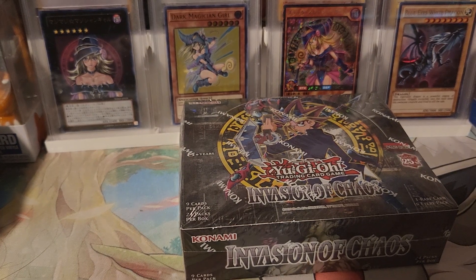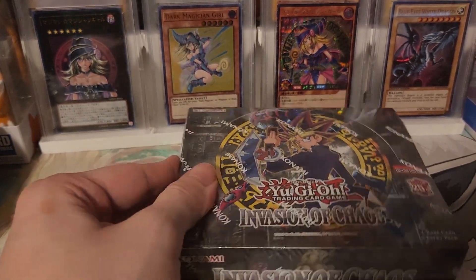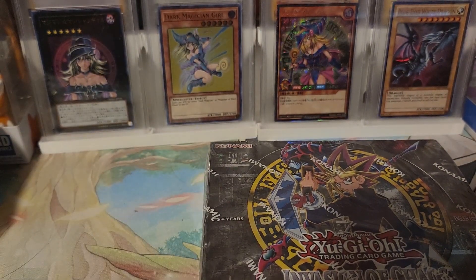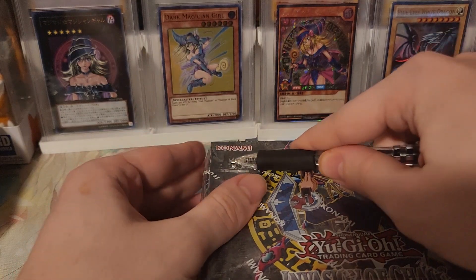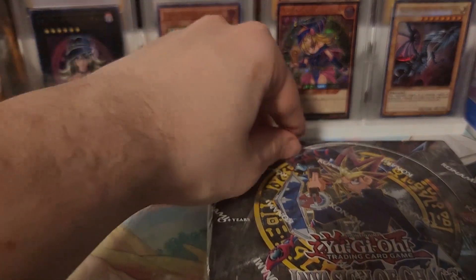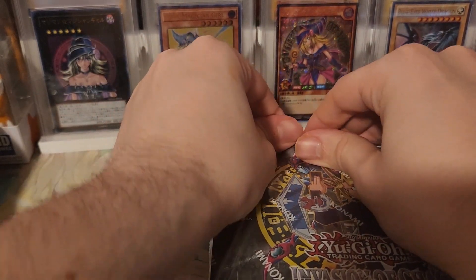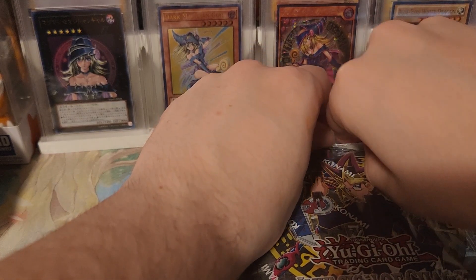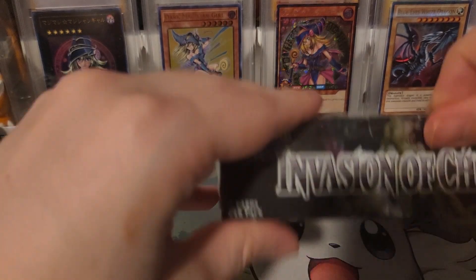Alright, it's time for the last reprint set, Invasion of Chaos. In this one we got a few cool ones, like Chaos Emperor Dragon being the main secret to hope for - just Chaos Emperor Dragon, not Envoy. I forget what the other one is, I think it's Invader of Darkness, which isn't really a good one. And then the main Ultra being Buster Blader Envoy and Democ himself, Dark Magician of Chaos. Yeah, those are the big ones.